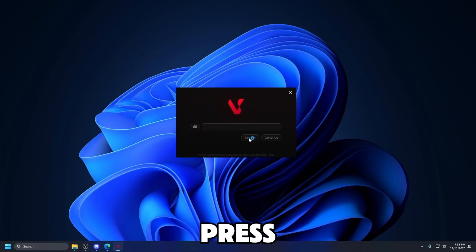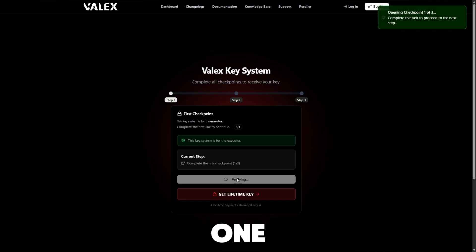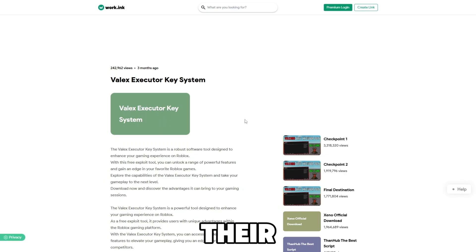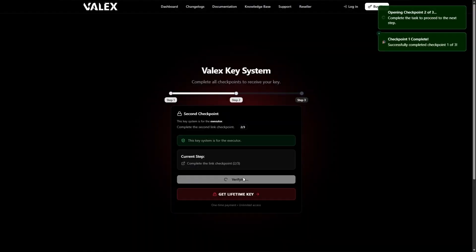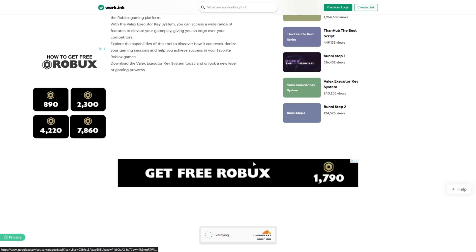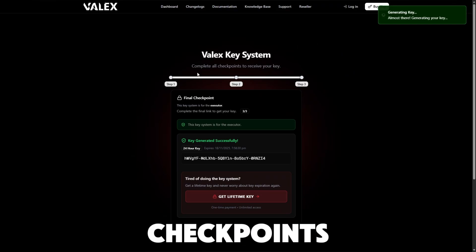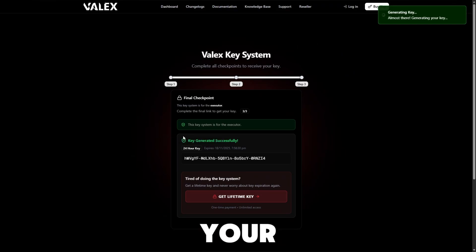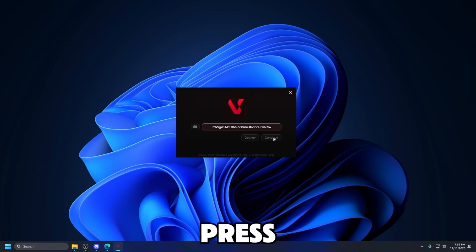To get the key, simply press 'Get Key' and it will take you to their key system, which is very easy to complete. Go ahead and press 'Complete Checkpoint 1' and run through their key system. After you've completed all the checkpoints you should have gotten your key — just copy it, go back to the executor, paste your key in, and then press Continue.